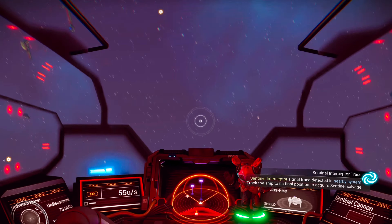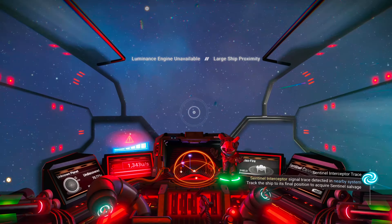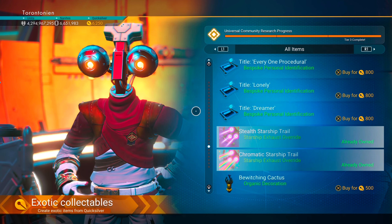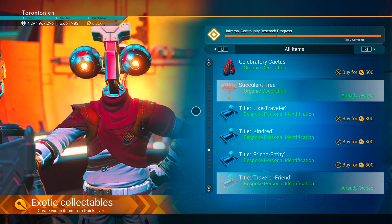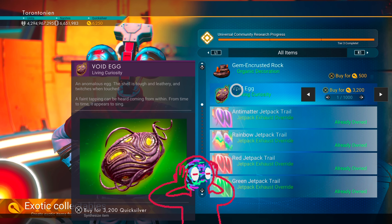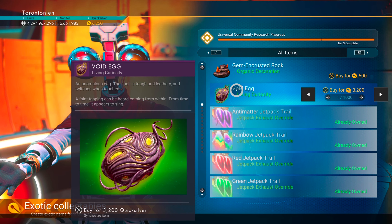Make sure your economy scanner is installed in your ship — that way you can read the status of systems within your galaxy map and simultaneously scan for trade outposts. Once your economy scanner is installed, go to your settings, scroll over to 'scan for trade outposts,' and hit enter. A trade outpost should appear on your map and you simply make your way there. I usually land right on the ground and then make my way to the top of the trade outpost and pop a save beacon.